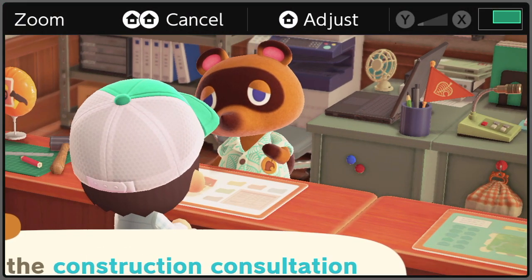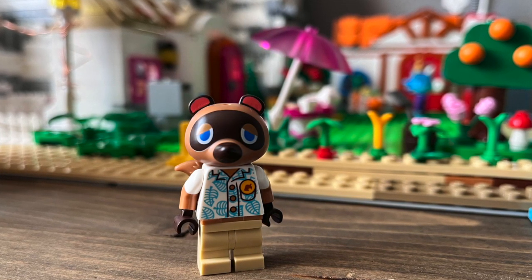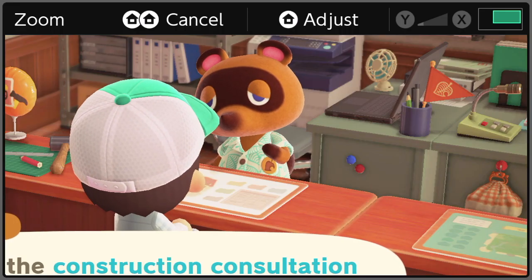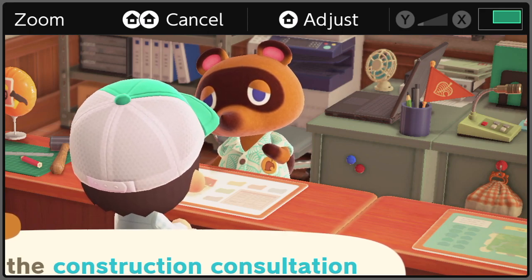Zooming in on Tom Nook, I have the LEGO minifigure here. He has the same badge — it looks like the Nook logo leaf. He has pink ears, though they're a little darker on top than on the LEGO one, which is more of a uniform dark color all the way. His eyes are droopy. Other than that, they did a pretty good job. The face looks pretty much the same — of course it doesn't look furry like he does, but that's okay.